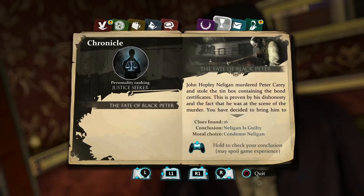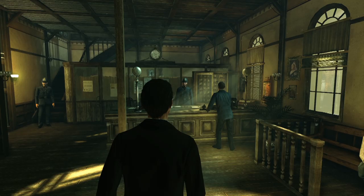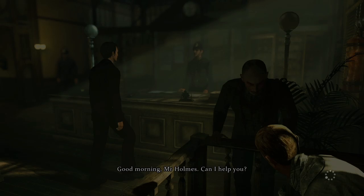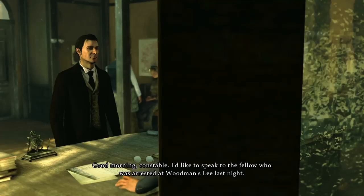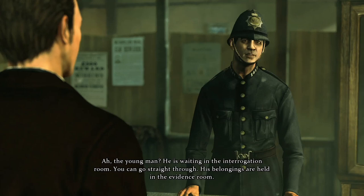Use the loading screens to review case files or peruse deductions. We've reached Scotland Yard, the central hub for criminal evidence, interrogation and, Holmes would argue, incompetence. With each case, we must review the collected physical evidence and interrogate the suspects. Holmes speaks to the constable: "I would like to speak to the fellow who was arrested at Woodman's Lee last night." Constable: "He's waiting in the interrogation room. You can go straight through. His belongings are held in the evidence room."